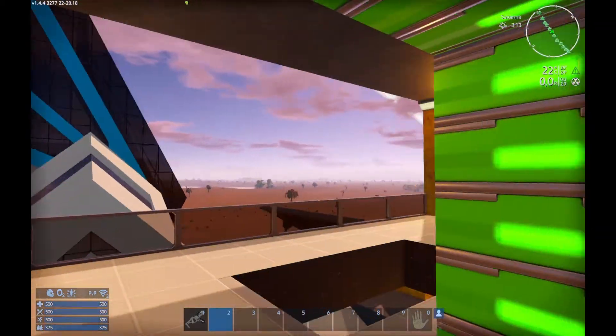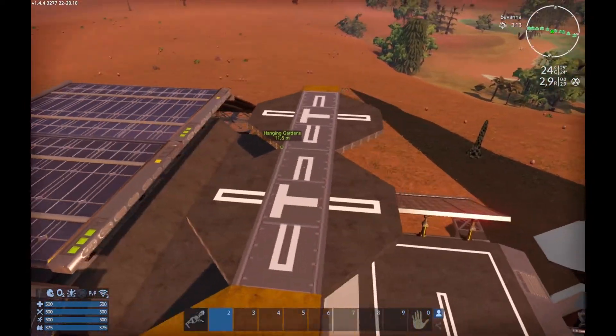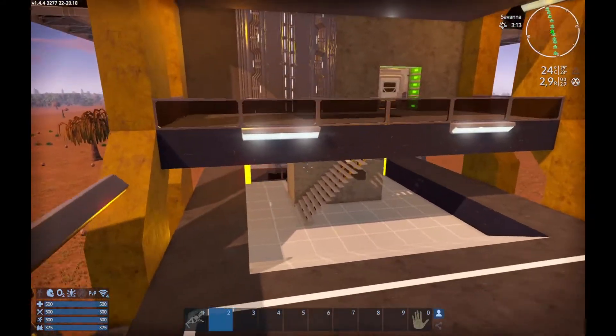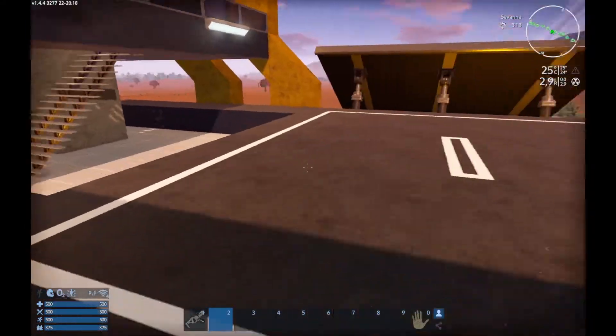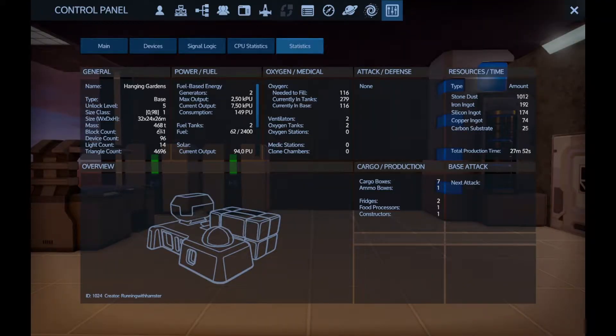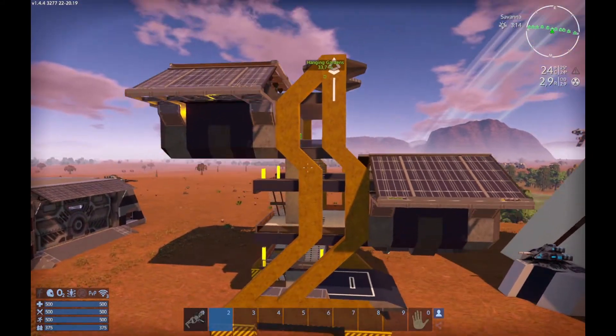You can come up and place your turrets right here. When it comes to the base itself, that's basically it. These are the specs. As you can see it doesn't take long to make this base and it doesn't require a lot of materials. That was Hanging Gardens.